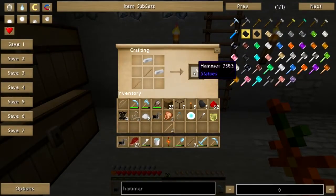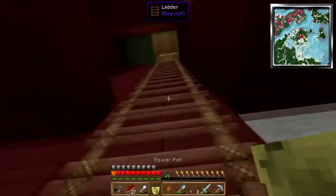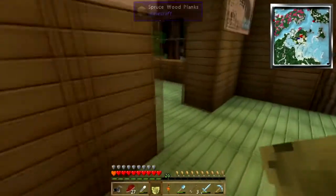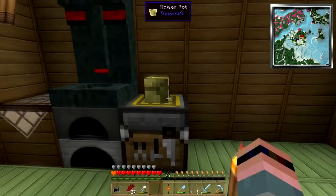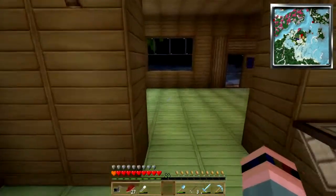Hey folks, welcome back to Attack of the Bee Team. I'm making a hammer here. There was a Tropicraft flower pot - it's three bamboos just like a regular flower pot. I put it down and I'm going to take it up here and put it right there and stick that flower right in it. Oh, that is festive!